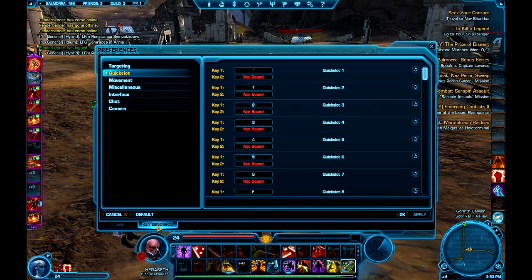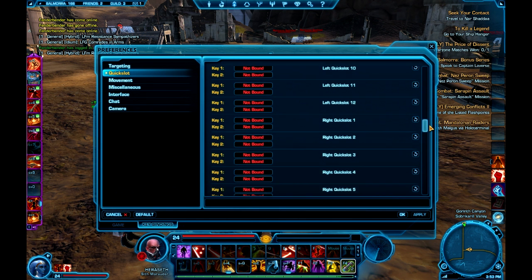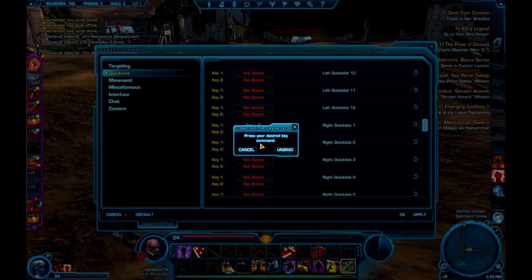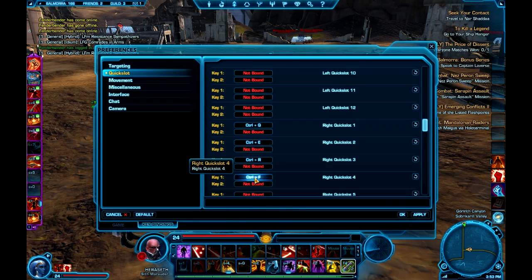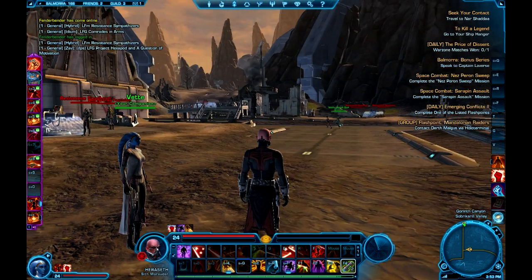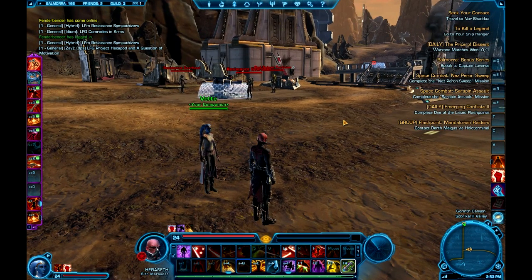We're going to go back into our keybinds and start looking at our right slot, and we're going to start incorporating the control key into our play. I'm going to set these to Control Q, Control E, Control R, and Control T — four nice keys all set and ready to go, just below shift. The next couple of keys are T, G, and V. This is all the keybinds you're going to need — at the moment you have 36, and I don't think you'll need more than 35 abilities on quick access at all times.